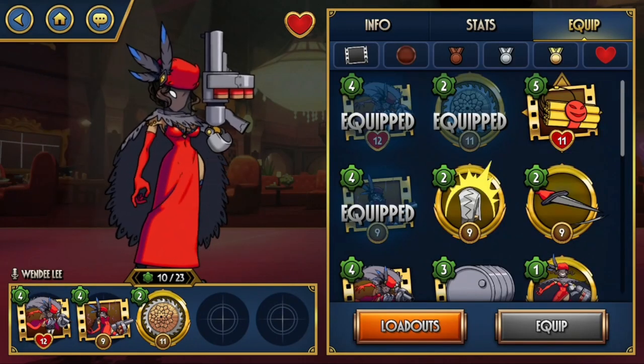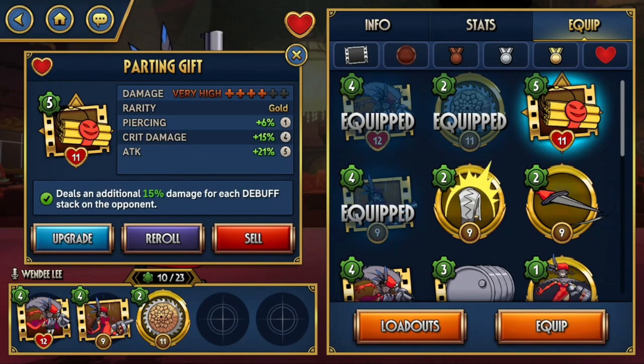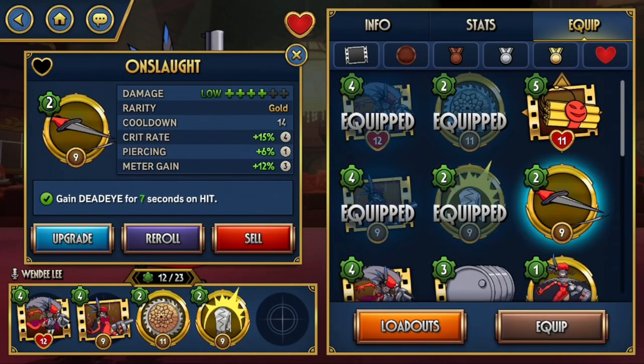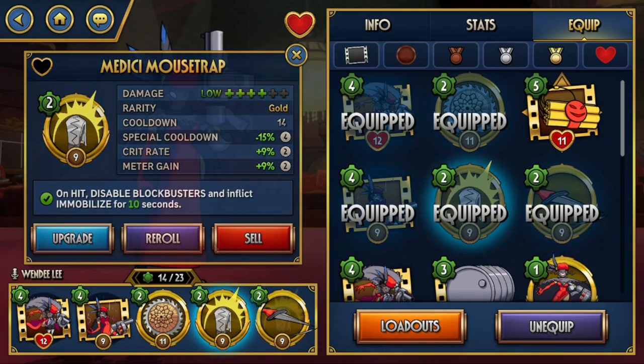Now for the last two moves, there are actually a lot of good choices. Parting Gift, for example, is a really nice Blockbuster 2 to kill opponents. Stage Hazard is a really nice Blockbuster to inflict Guard Break, allowing Black Dahlia to be more aggressive. But for this video, we're going to focus on the specials Medici Mousetrap and Onslaught, because there are some quite simple combo routes that you can use with these two moves together and they have pretty nice effects as well.